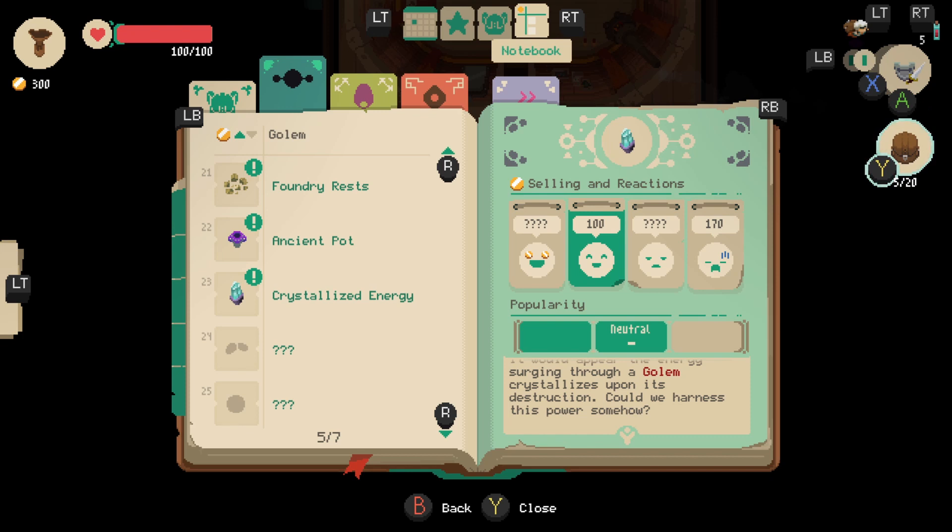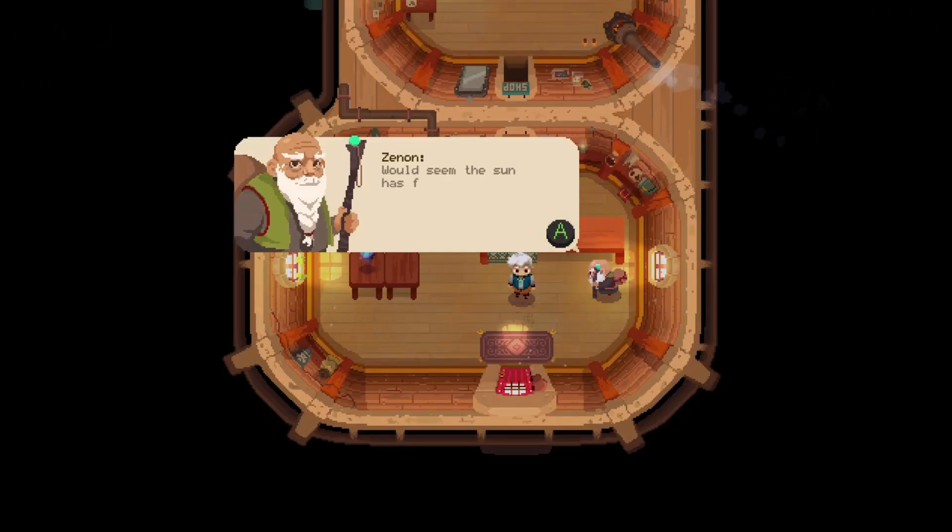There are also two more reaction types: if you sell too cheaply, customers will have gold in their eyes like it's a steal, meaning you lost money by underpricing. There's also a dull face when it's close but not quite right. You can also see an item's popularity — three bars ranging from neutral to very in-demand or very out-of-demand. If something is really wanted, you can sell it for more; if it's unnecessary, you need to price it lower or people won't buy it. The book is very important.